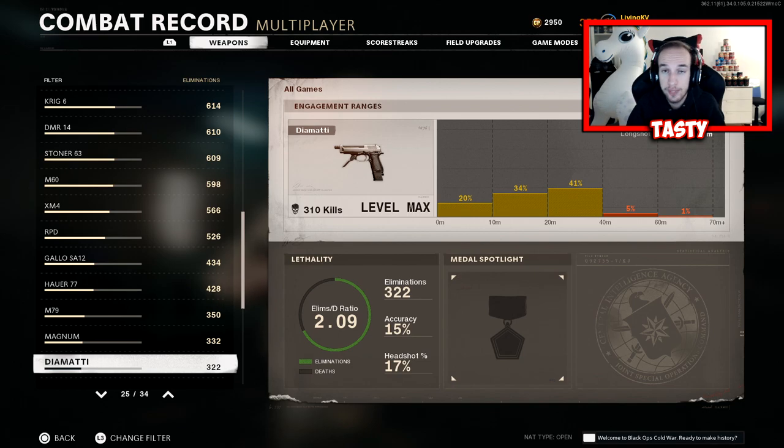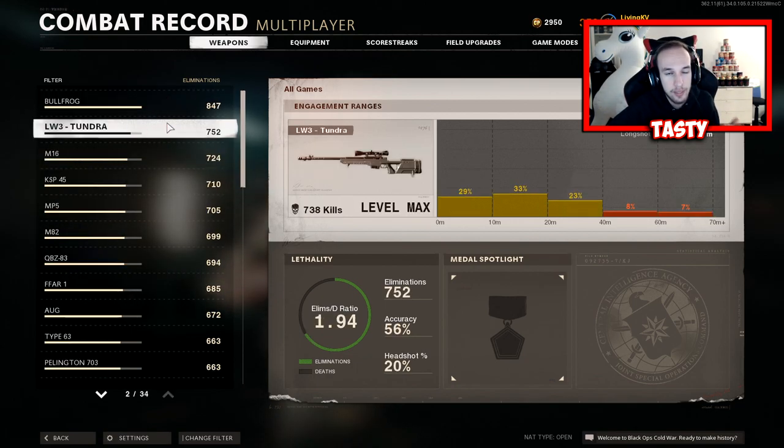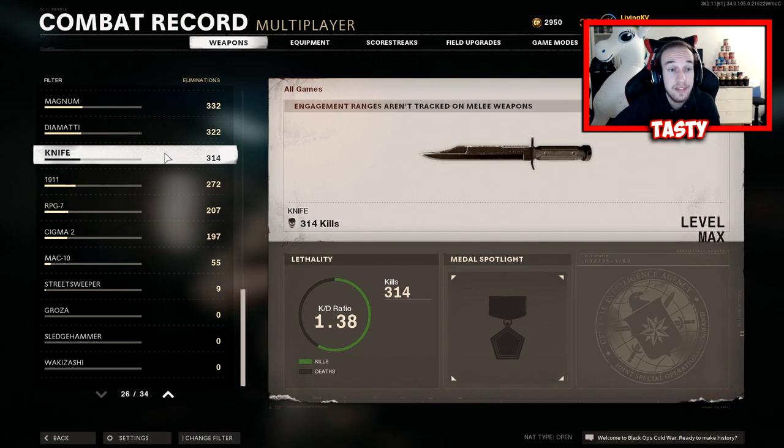Nuketown is super easy — you can knock out challenges in no time, especially with the right guns. For snipers, I ranked them up in Nuketown but did the longshot challenges in Combined Arms, which is a 12v12 mode on really big maps, making it easy to get longshots done. For the knife, I always do it in face-off. If you don't know what face-off is, it's 3v3 on smaller gunfight-sized maps — super easy and way more chill than Nuketown.